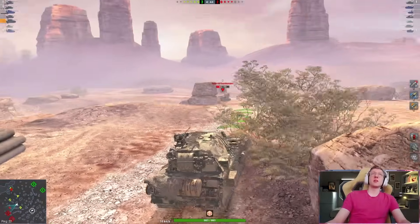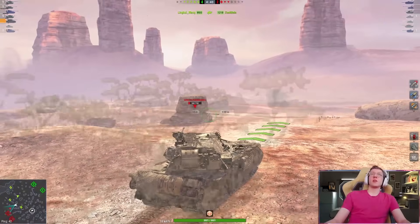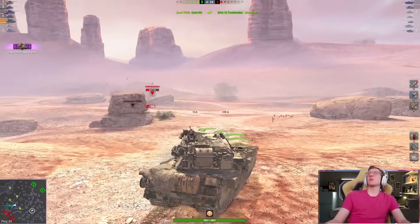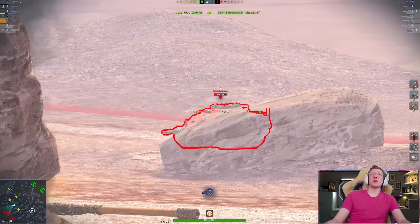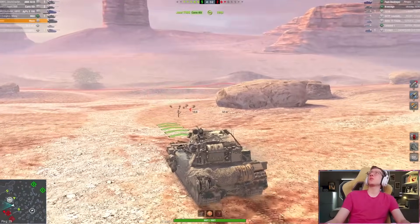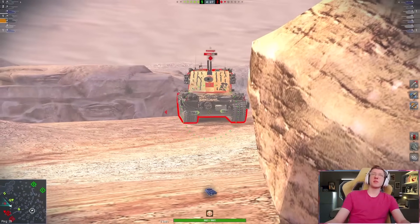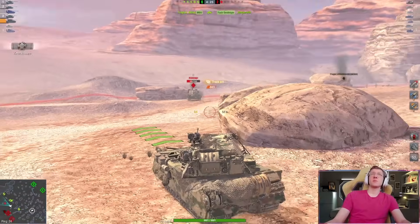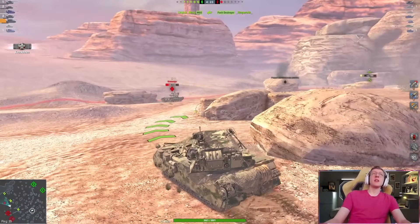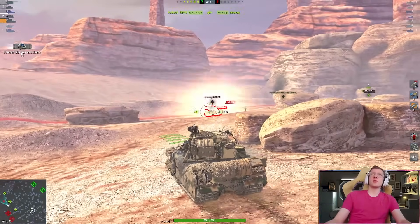We're going to move up this hill a bit. The Grille gets shot. Where's the Foch? There it is — I can't physically do anything to the Foch because of the level of armor it features, so we're just going to keep going. There's the Kron. Let's aim a high explosive on his rear. Nice shot — 660. That means we only need to get one more shell out and we'll be at a pretty solid amount of damage.